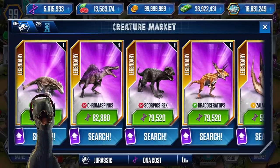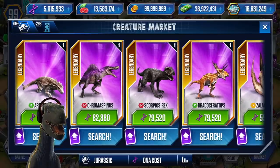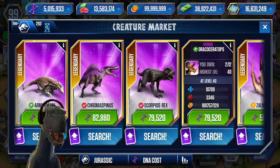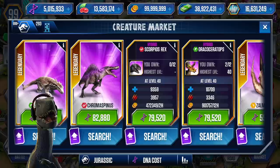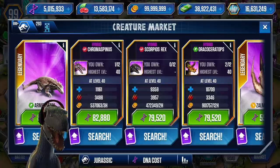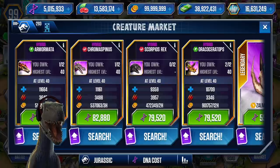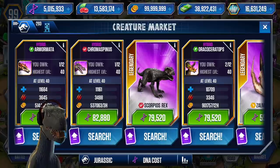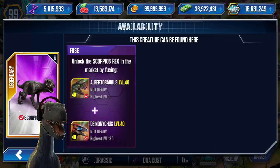Let's head to the market and look at its stats. It costs the same as a Dracoceratops, but not as much attack. The more agitated one will have more attack, but it will have less health than the top hybrids in the game right now. When it comes to attack, Scorpius Rex is the way to go. Here we have the fusing.